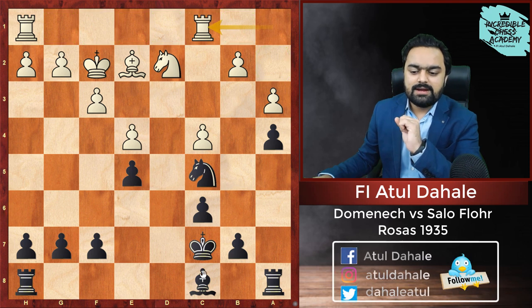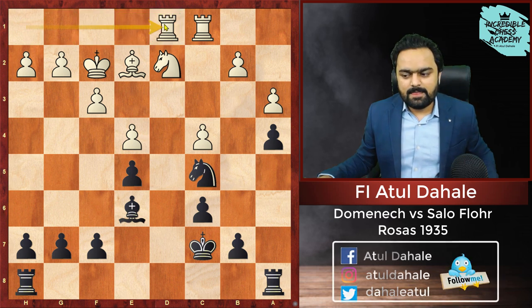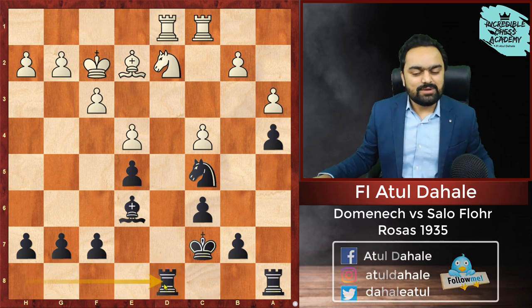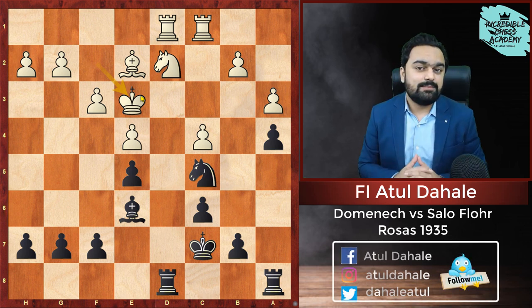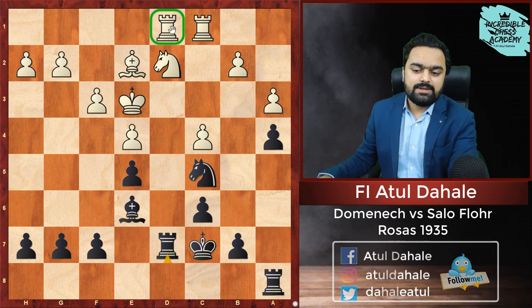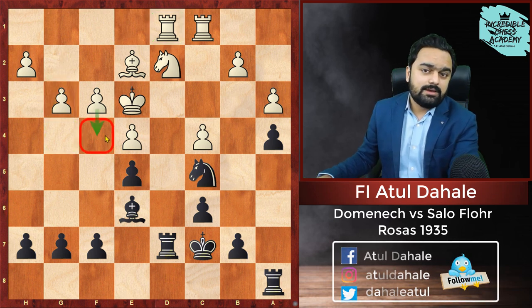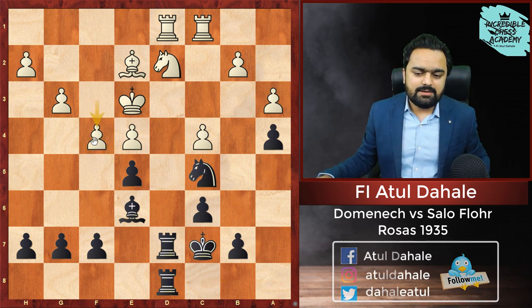White plays Rook ac1, and now it's time to connect the rooks. Black plays Bishop e6, Rook hd1 — both sides are bringing their rooks into the game. Black brings the rook with Rook hd8, and King e3 is played. The d-file is the main open file in this position, and rooks belong on open files, so Black rightly plays Rook d7, going for the doubling of rooks on the d-file. g3 is played by White — he wants to play f4 — but Black simply plays Rook ad8, bringing the rook into the game. White plays f4.